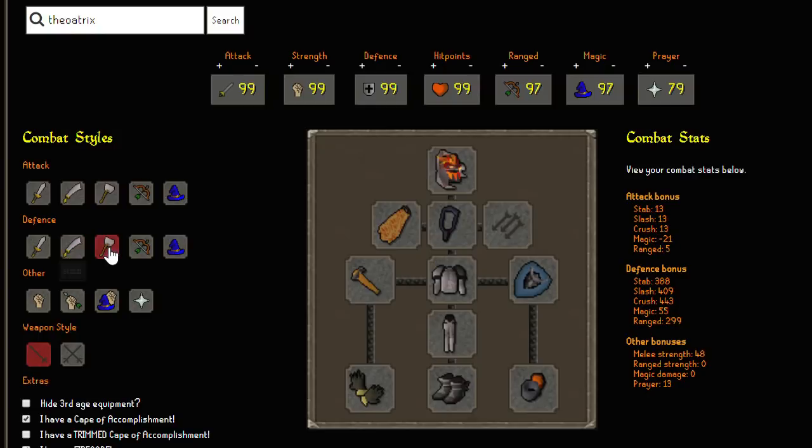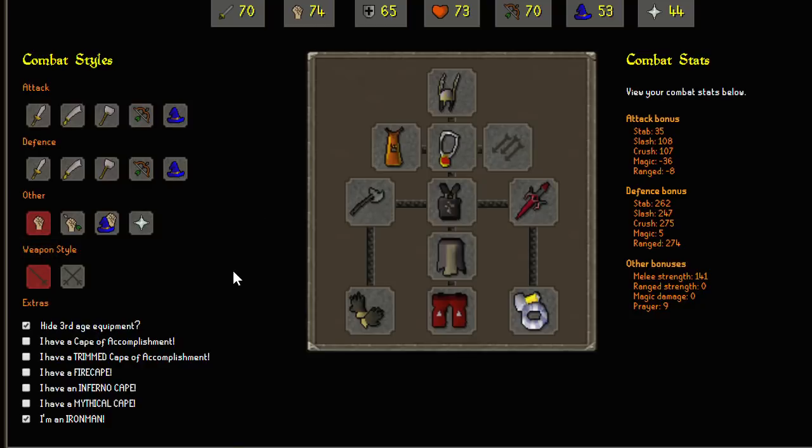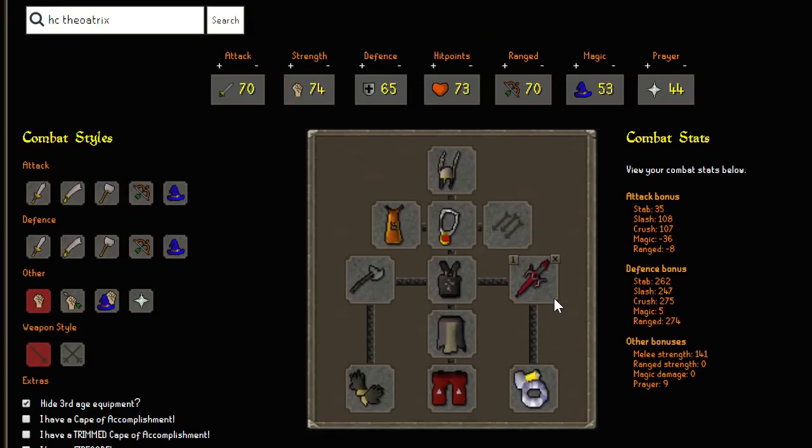Now that I've fully set up the window I can go ahead and choose one of the combat styles and it tells me the best I can get. On my hardcore Iron Man I don't have the firemaking skillcape — I don't have 99 firemaking. If I go to the top right and click 'show next best item', it tells me the next thing in line for me to work towards.